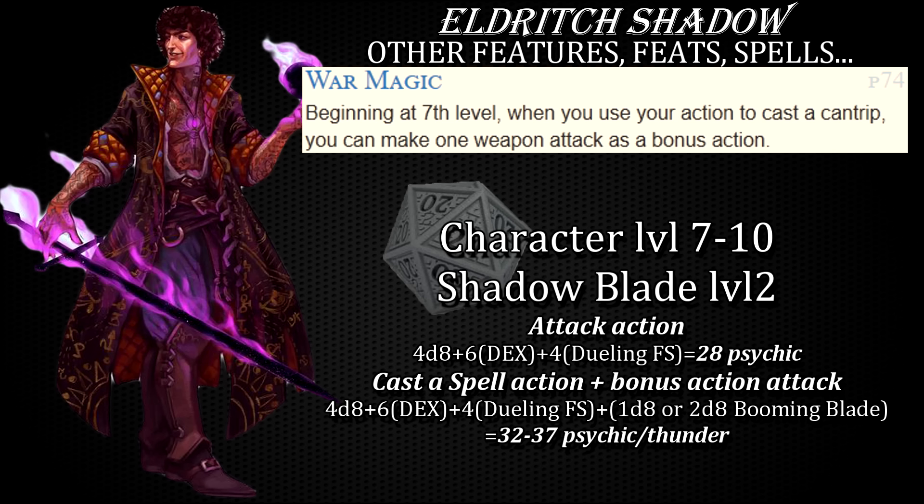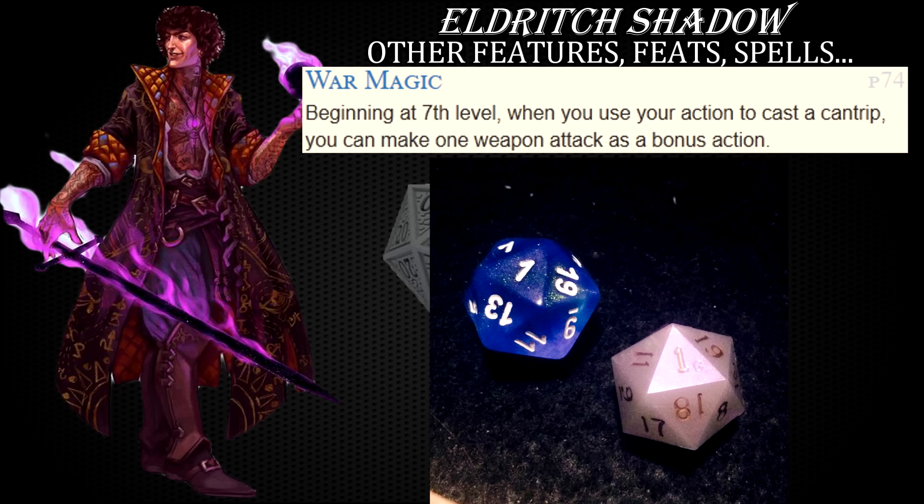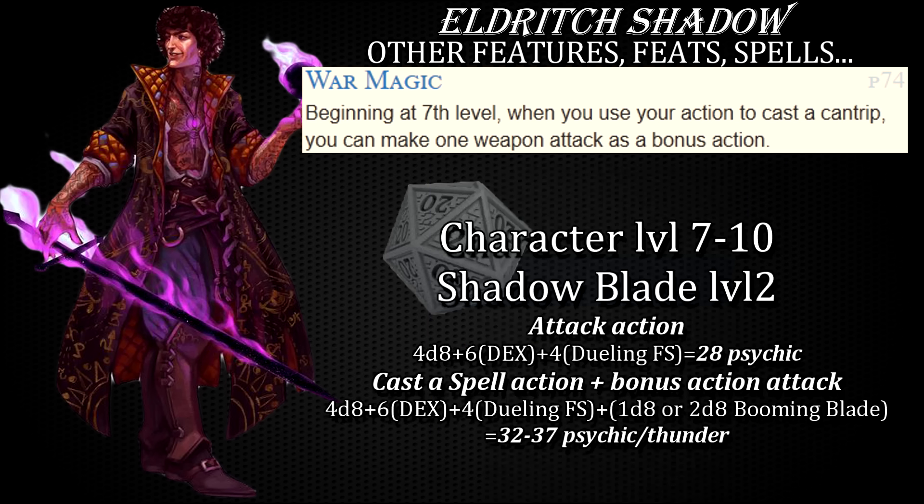In practice, you do use your bonus action for other things. Activating Shadow Blade is one of those, second wind maybe on the second round if you get damaged a lot, or even recasting Shadow Blade after rolling two natural ones on a constitution saving throw, which does happen. But as long as you're aware that you have this option at your disposal, use it whenever you can — more damage is always better damage.